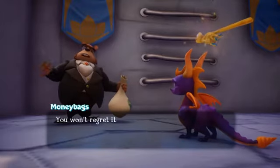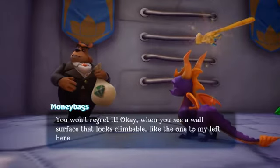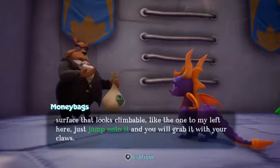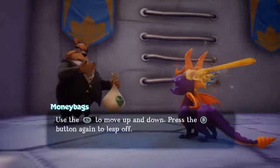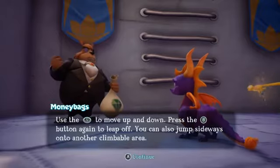You won't regret it. When you see a wall surface that looks climbable, like the one to my left here, just jump onto it and you will grab it with your claws. Use the left stick to move up and down. Press the jump button again to leap off. You could also jump sideways onto another climbable area.